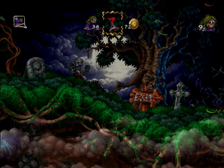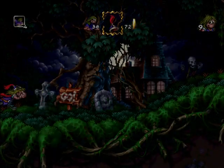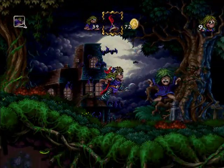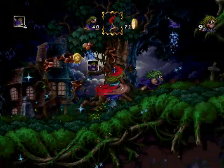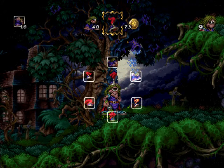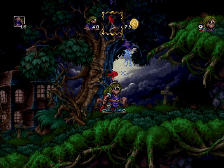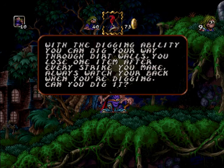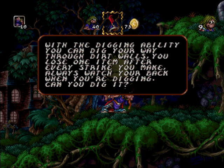And we finish the first act. On to the second one — full of treants in the background and bats. And we got ourselves a new ability: the digger ability, at least that's what it looks like. With the digging ability, you can dig your way through dirt walls. You lose one item after every strike you make. Always watch your back when you're digging.